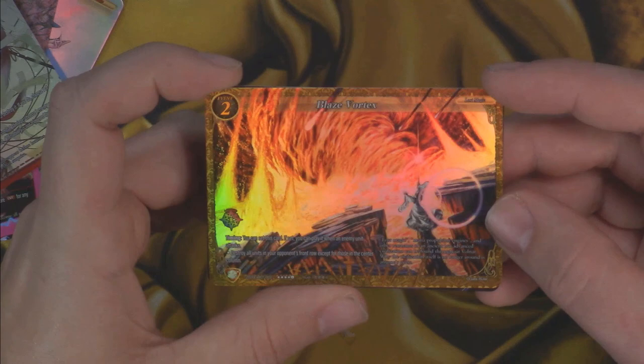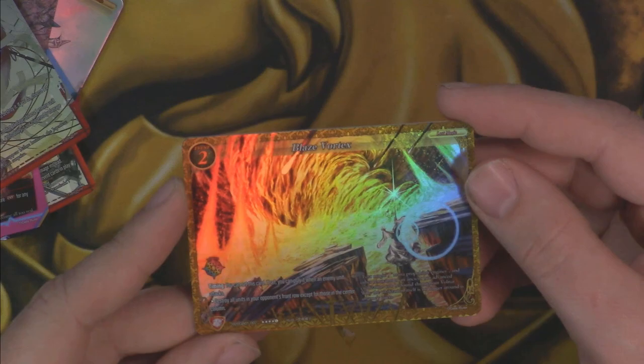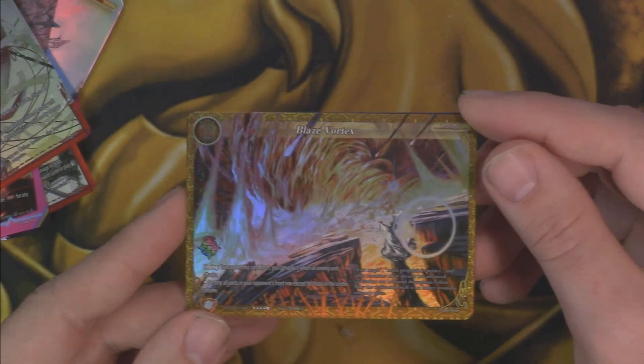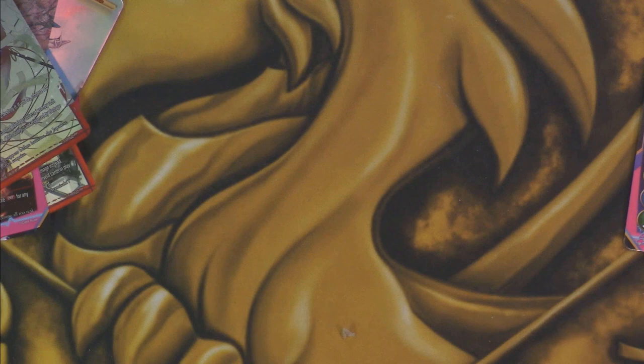A Blaze Vortex? Wow, that's crazy. This is a Legendary! A Legendary Event! Timing — you can set this card. If you can play it anywhere, an enemy unit attacks. Destroy all your opponent's front row except those in the center column. So just kill both of their attackers when they attack. That's certainly worthy of being a Legendary. So there's our second Legendary. And we got Making a Killing as a foil as well. So that's nice.